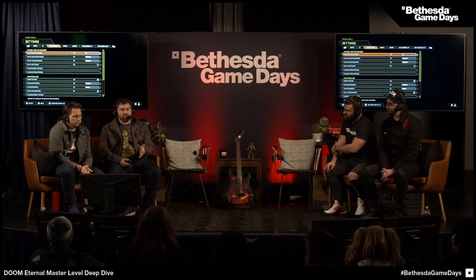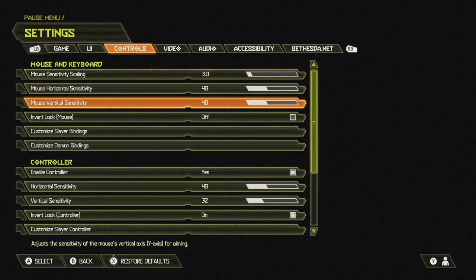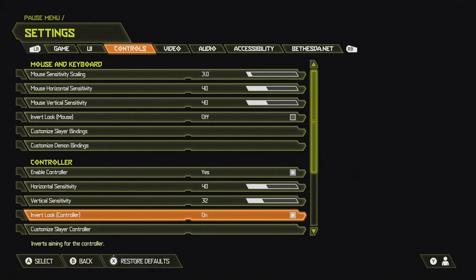So one of the things you're going to want to do — this is Doom on a black belt level. You're going to want to get used to this: yes, I'm playing on a controller, and it is inverted.